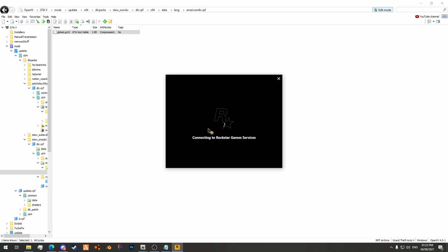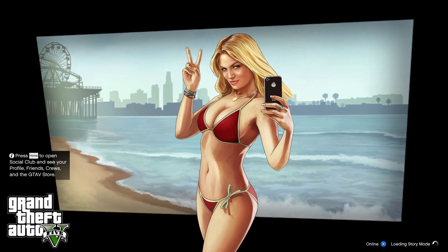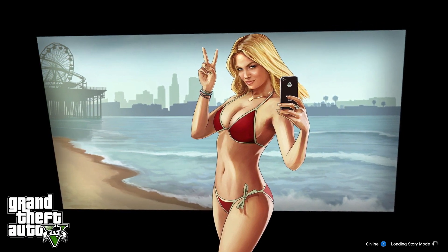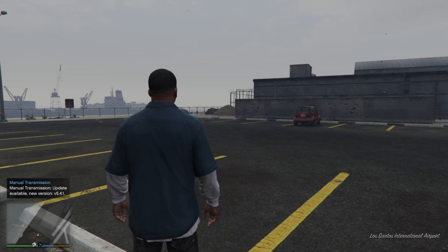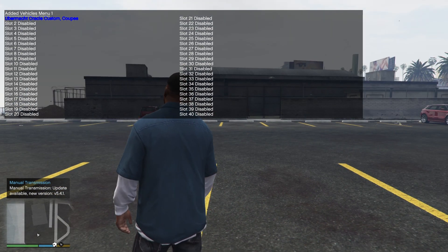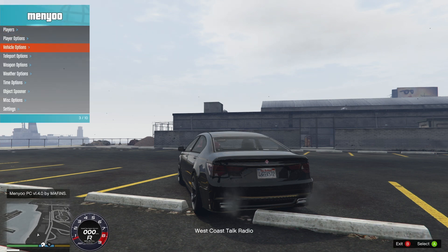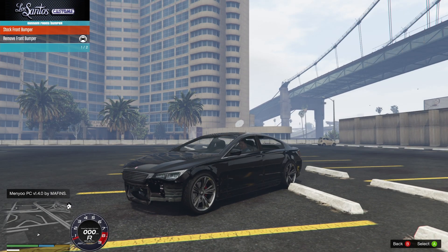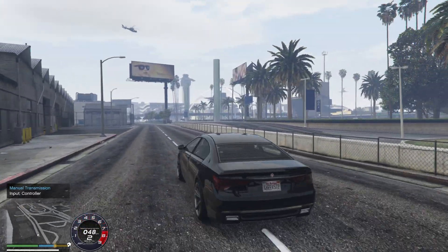In the menu you can see Ubermacht Oracle Custom. In the bottom right when I get in the vehicle — Ubermacht Oracle Custom. And if we jump into the menu and find the bumper, you can see Remove Front Bumper has been added and it works. So that is a tutorial for a vehicle addon — I hope you enjoyed the video and found it helpful. Thank you for watching.